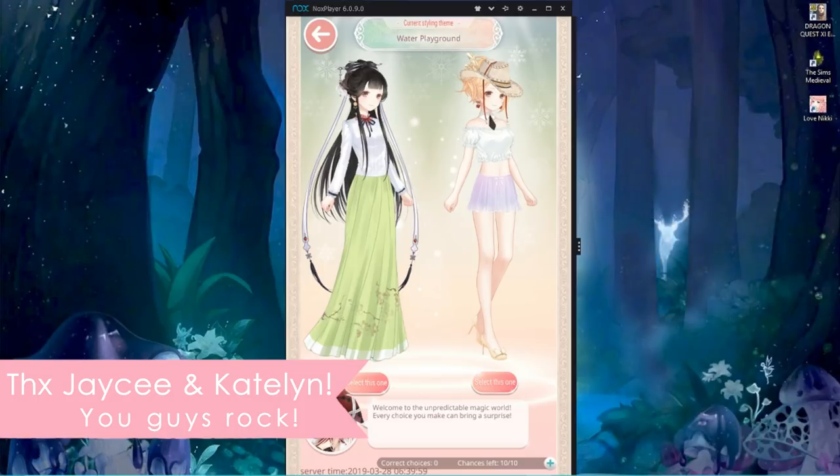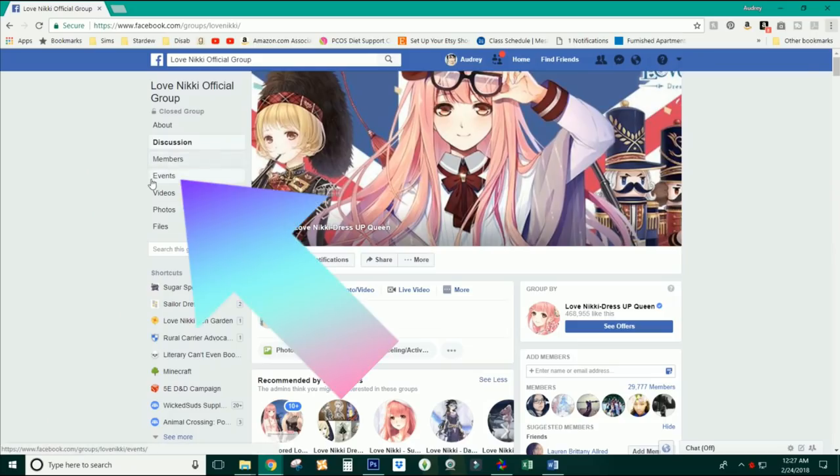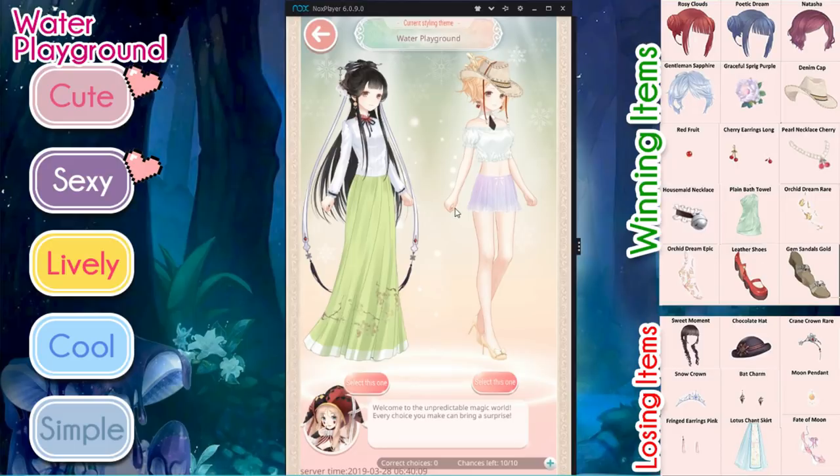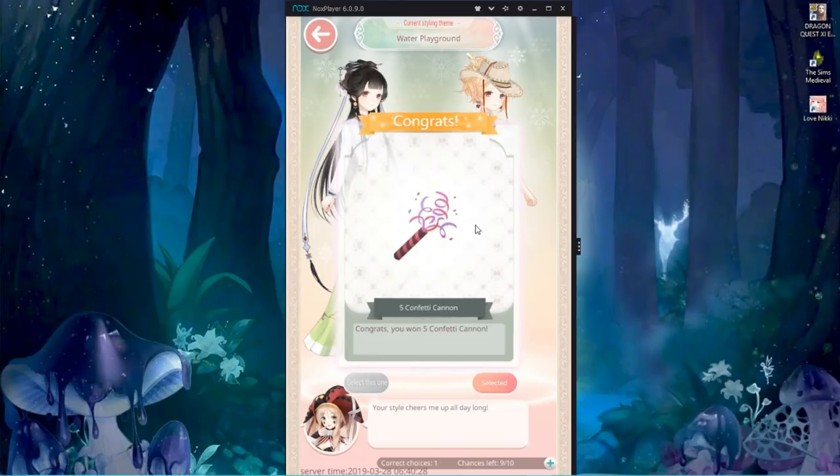If you want to look at the written pages, these are of course in Zen Garden, which is my Love Nikki group, and also in OG. Water Playground is going to be looking for cute, sexy, lively, cool, and simple. Typically you're going to want to look for the cowboy hat and cool clothes, so we're going to go for the one on the right. The one on the left is more like elegance, especially with the hair. And we get confetti cannons — five upon guessing correctly.